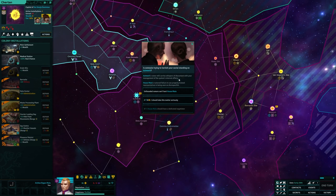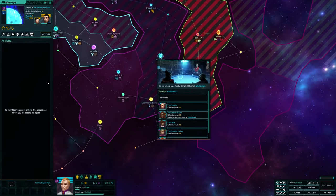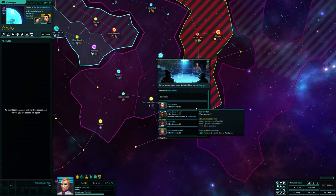The other characters in the story have their own traits, ambitions, desires, and actions too. They'll want favors, you'll want favors, and whenever something needs doing, you'll need to assign people to the task at hand, so making sure the most capable people are under your wing is an important part of any playthrough.